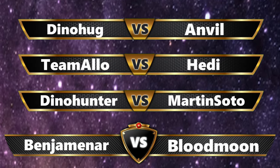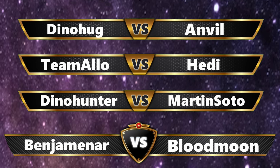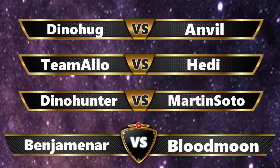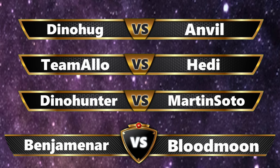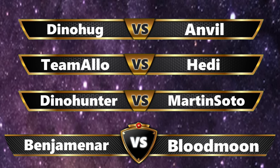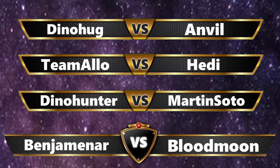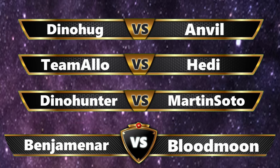Hello everybody, this is Stringer here to kick off round 3 for Group F. We have this quartet of matches to look forward to. First, DinoHug, winless so far, going up against Anvil. Then Team Allo, 2-0, going up against Hedy. Then DinoHunter finally getting a win in a 3v3 matchup going up against Martin Soto. And as for our main event, it is Benjamin R going up against the Brute that is Blood Moon. That's going to be a very fiery main event.